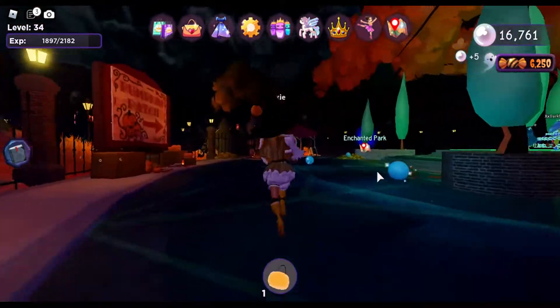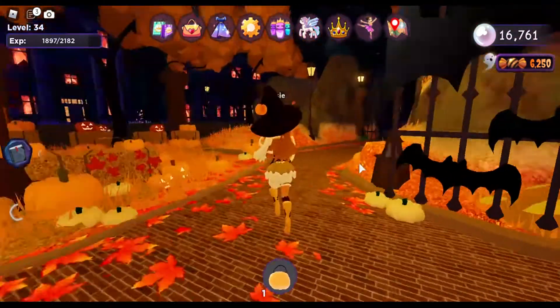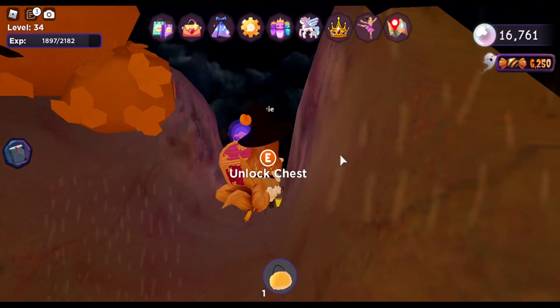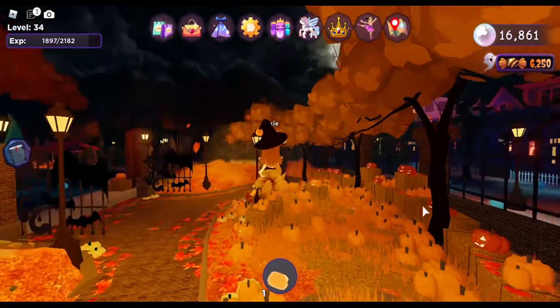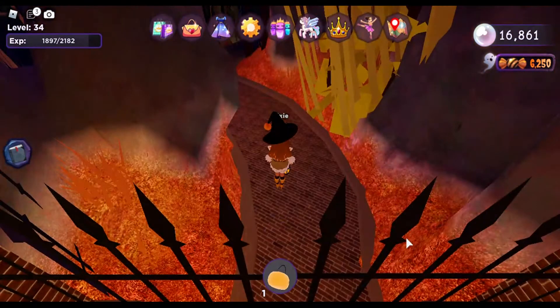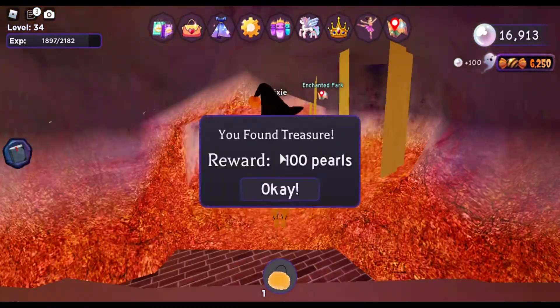The first treasure chest is going to be right here in the pumpkin patch. You're just going to go to the right and here it is — it's on top of this giant rock. The second one is right there on the haunted park, but you don't have to go through the whole haunted park attraction. You just come right here, fly over, and here it is.